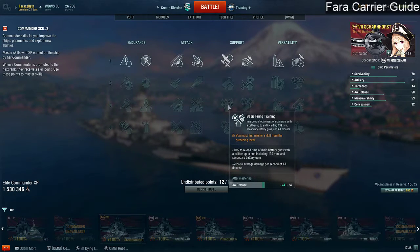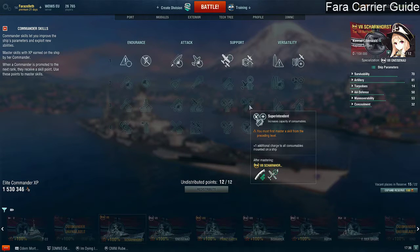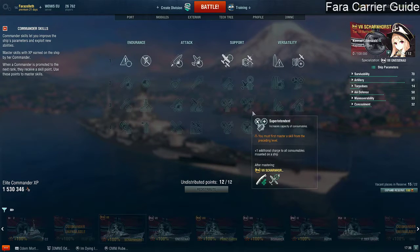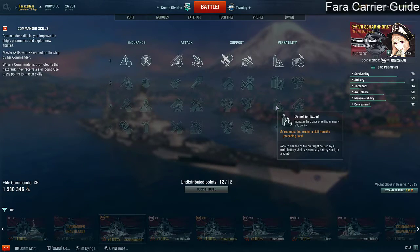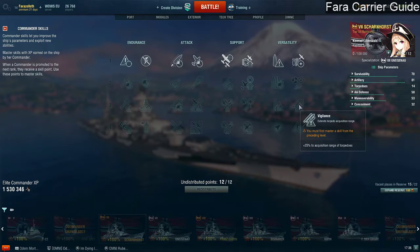Superintendent increases consumable charges, but as an aircraft carrier you only have defensive fire and the cooldown is so long that superintendent isn't worth the three points. Demolition expert increases the chance to cause fire by a bomb, but dive bombers already have an exceptionally high chance to trigger fire, and there are signals you can put on the ship exterior to increase fire chance, so it's not worth three points. Vigilance increases acquisition range of torpedoes from your ship — but you've got planes to spot torpedoes. Why are you taking vigilance on an aircraft carrier? Don't take that.